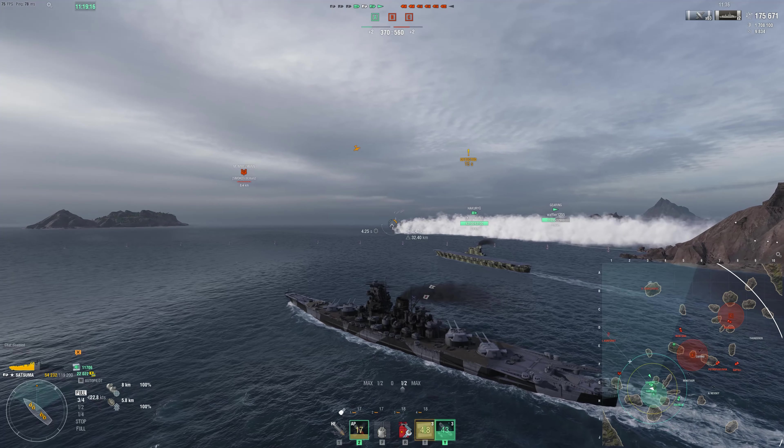Now we just have the enemy Satsuma and the enemy carrier to deal with, plus we've got a destroyer left alive. This should be a relatively easy win at this point, even though they're ahead in points and we're about to go ahead in caps. Nearly 300k and 4 kills — a really solid game. The enemy Satsuma appears to be going broadside, so we can finally get a good shot into him. Hopefully get some of those citadels we were shattering on earlier. He gets a salvo back at us with only his front turrets, so it shouldn't do too much. We take 12k, and he takes 2,000.